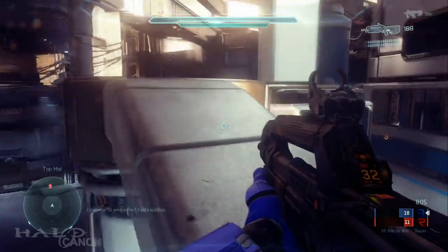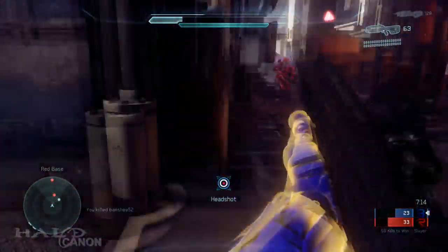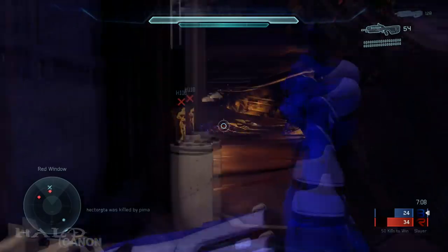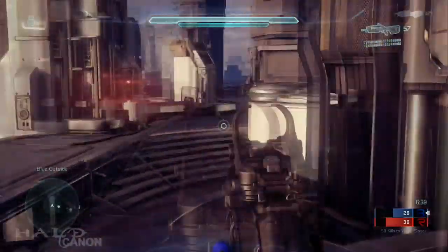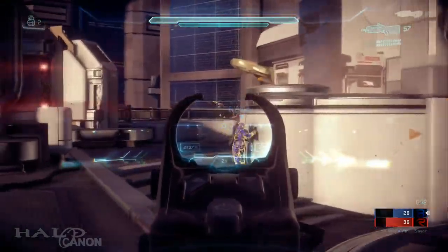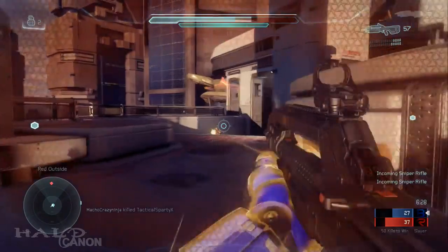So now let's bring up some issues. First is flinch. When shot at, your reticule moves away from your target. This is extremely annoying and feels very random. You don't flinch in any consistent manner I could discern, and the feature makes reversing encounters nearly impossible in many situations. It kind of brings Halo closer to being a twitch shooter, and I know how many people in this community feel about that, myself included. Flinch either needs to be more consistent or needs to go altogether.